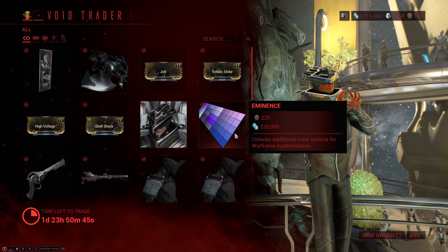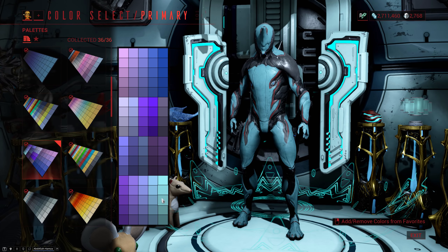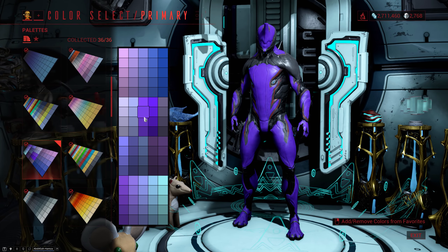Next up is the Eminence color palette, which is actually very nice — I use the colors from this palette a lot. They're nice and vibrant so I think this one is definitely worth a buy, especially if you are into this kind of color scheme and you don't necessarily buy platinum, so you only have the basic color palettes.